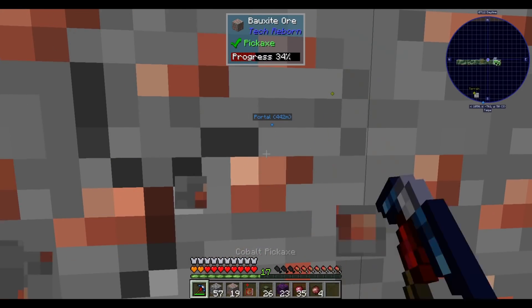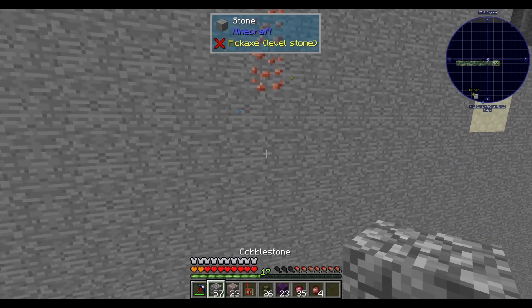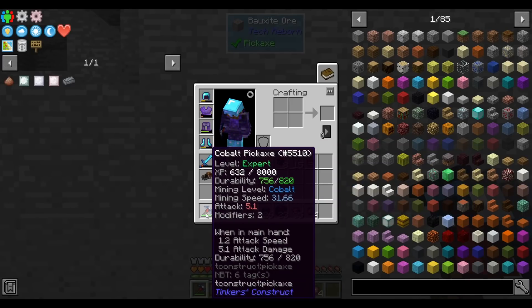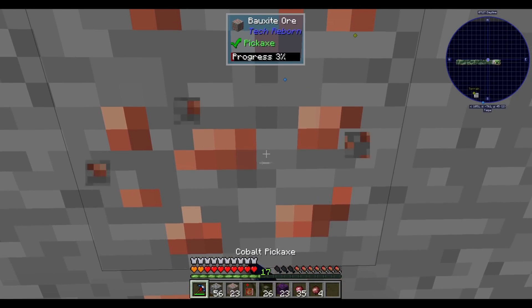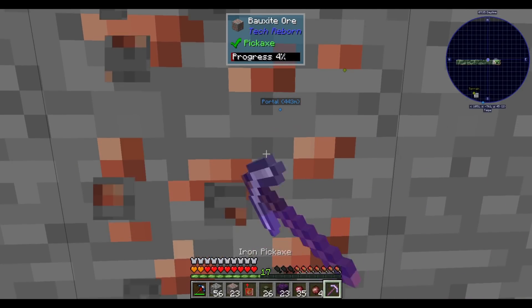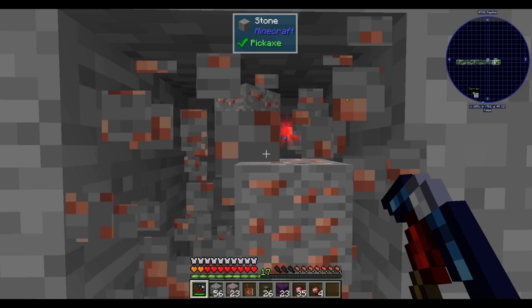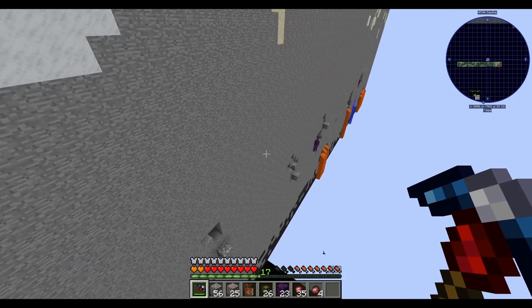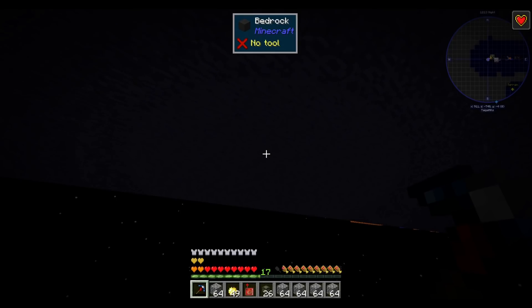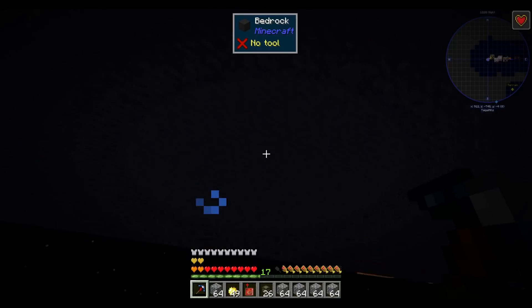Bauxite is super easy to find — just sticks out like a sore thumb against all the stone, but man it's slow to mine, even with a speed 31 pickaxe. I found everything except the tungsten. According to JEI this only generates at Y level 0 or 1. Our overworld is a copy of the fake overworld that the scanner copies chunks from, so the terrain generation should match perfectly. I've checked at bedrock level but haven't found any tungsten in the chunks we've generated.